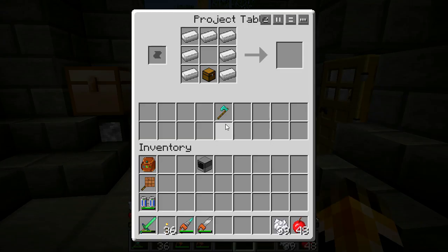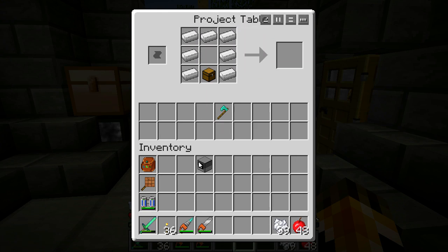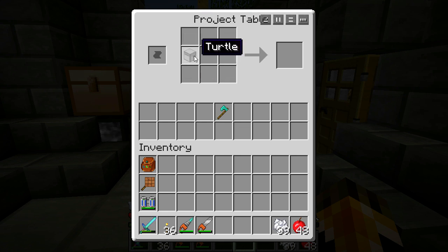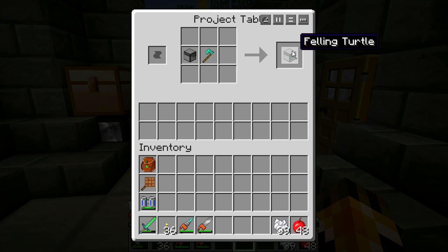Just pull that thing right out. Go over to the next station here. You're going to have to add your computer to this. This is 7 pieces of iron, a computer, and a chest. That will give you a regular standard turtle. This thing can't chop any wood by itself, so you need to give it a diamond axe, and this will turn it into a felling turtle.